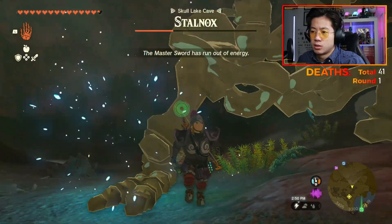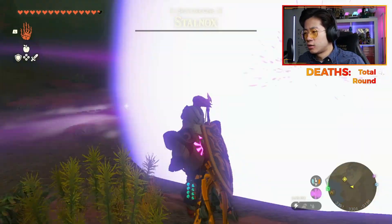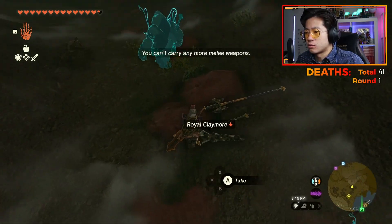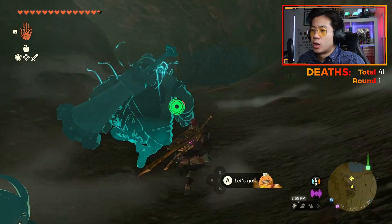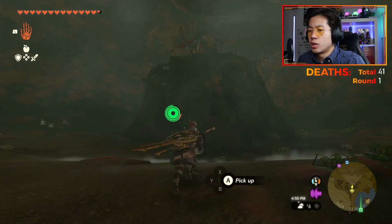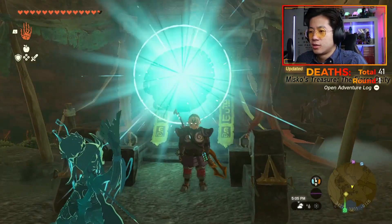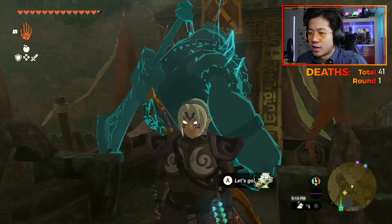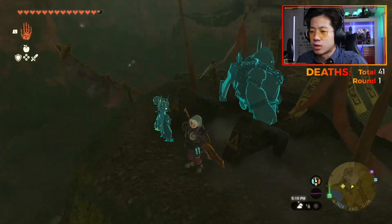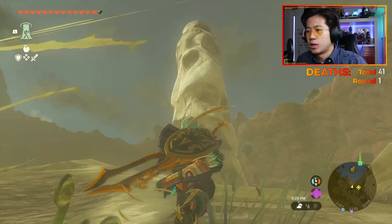Running low - but wow, our weapons are so strong. The unfortunate thing is the Stal creatures don't have different tiers of strength - the Stalnox is always just a Stalnox, there's no silver Stalnox. I'm going to find the bubble frog first and then get that armor piece. That must be the bubble frog. Give me the armor piece - I think it's going to be the Fierce Deity set. Oh, the mask! It actually changes his face and eyes. We're missing just the chest piece now.